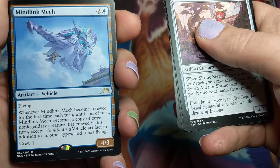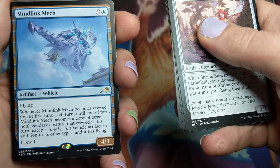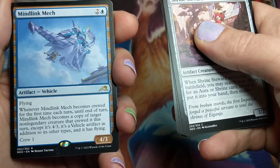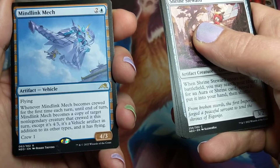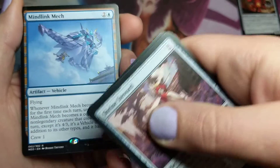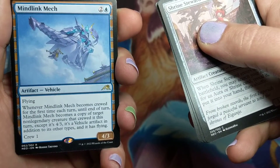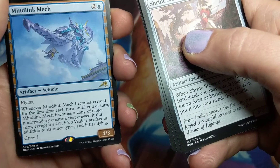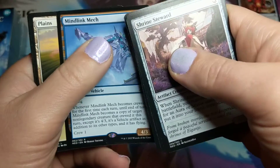When it becomes crewed for the first time each turn, until end of turn it becomes a copy of target non-legendary creature that crewed it this turn, except it's a 4/3. It's a vehicle artifact and it has flying. So you can have just a little weenie crew it — that's weird. That is an odd vehicle. I have a feeling there's definitely some use for this, but that is an odd vehicle.